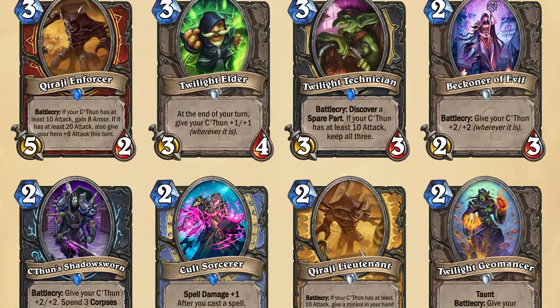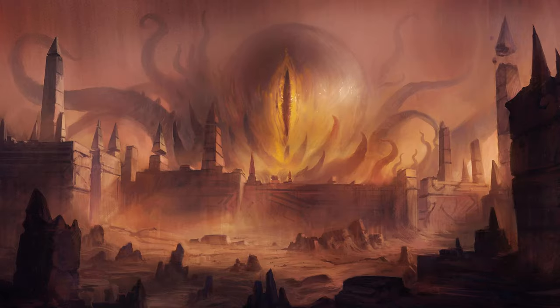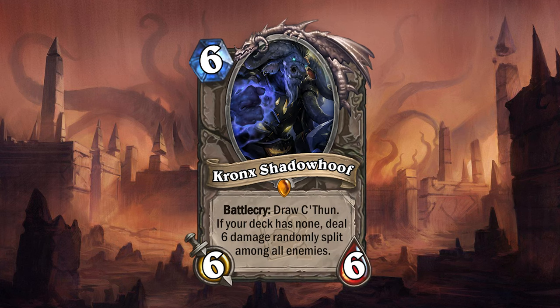But what's the point of playing a C'Thun deck if you never draw your C'Thun? Fear not, for this next card could help you there. Cronx Dragon Hoof returns as Cronx Shadow Hoof. "You'd best be ready for a real fight." Cronx is a 6 mana 6/6 legendary minion with a battlecry that will draw your C'Thun. But if your deck has no C'Thun, Cronx will deal 6 damage randomly split among all enemies.